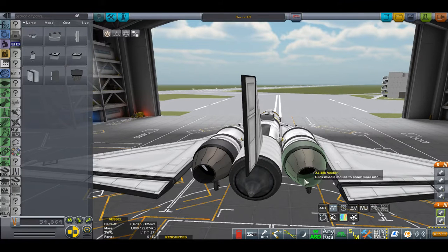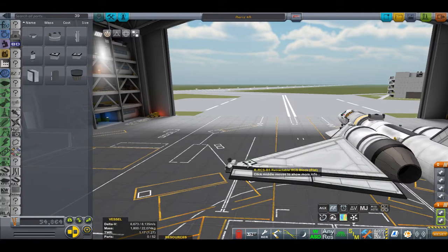These are the vectored engines — they have a lot of vectoring. And then these are the RCS that pop out.